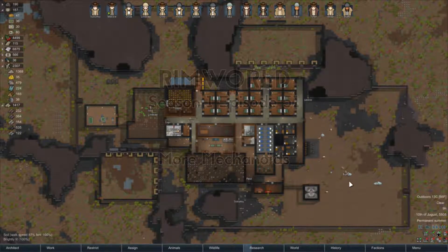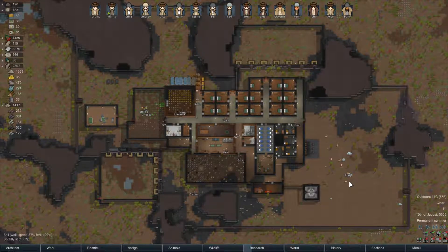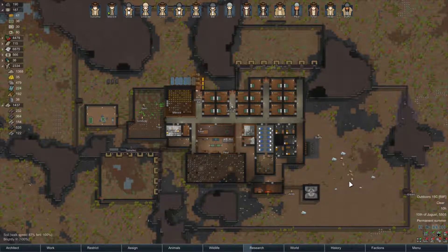Alright, how's it going? This is Golrolf, welcome back to RimWorld. Last time we defeated the ancient danger - didn't have any crypto sleep caskets so didn't rescue anybody; it was just full of mechanoids.